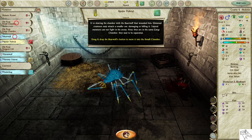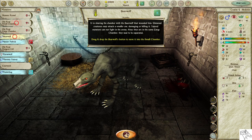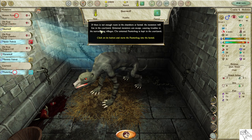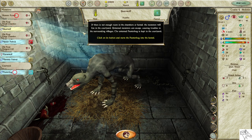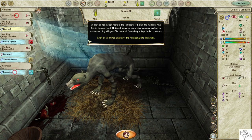Drag and drop the bear wolf's button to move it into the small chamber. If there is not enough room in the chambers or kennel, the monsters will live in the courtyard. Untamed monsters can escape, causing troubles in the surrounding villages.